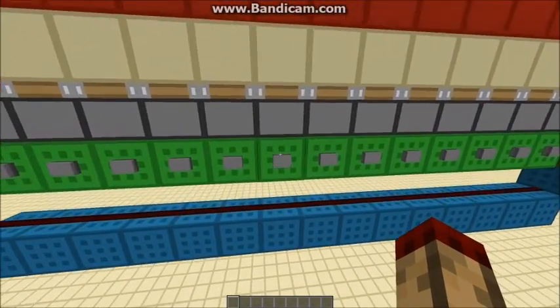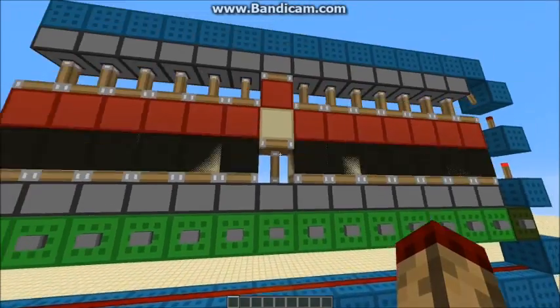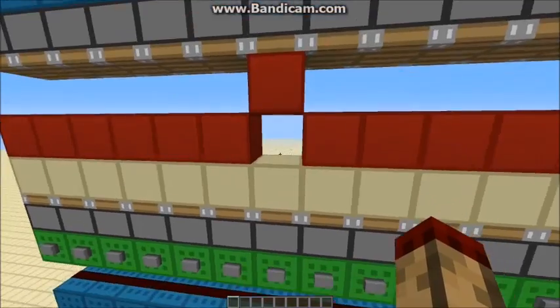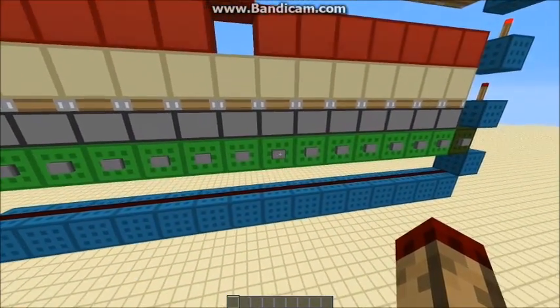But when you press, the piston for the one you press is held up rather than just getting a quick pulse. So when these pistons push down, the one you selected doesn't get pushed down — and that's how you get your output.